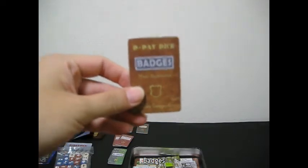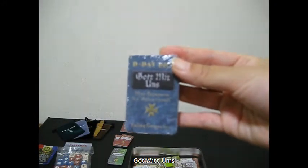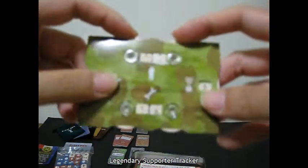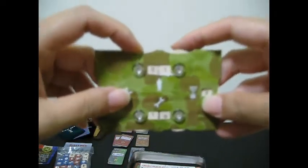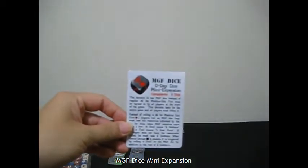Flare pouch. What else do we have in here? Badges? Sorry about the quality of the camera — I only have a cheap camera. Got mittens. The legendary supporter tracker, which is quite nice. A little that we have. We have the mini expansion.